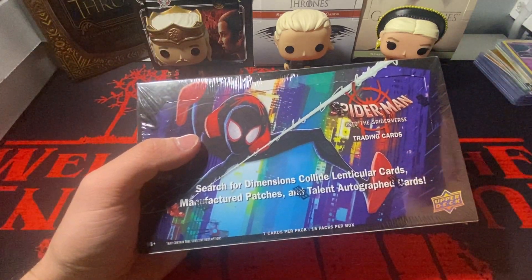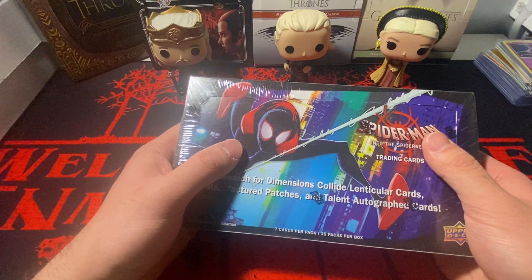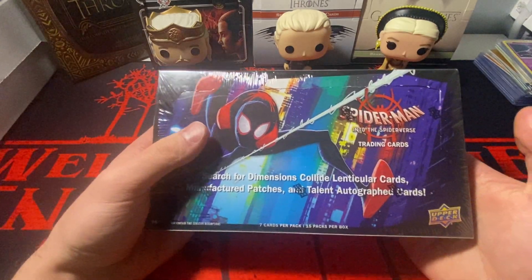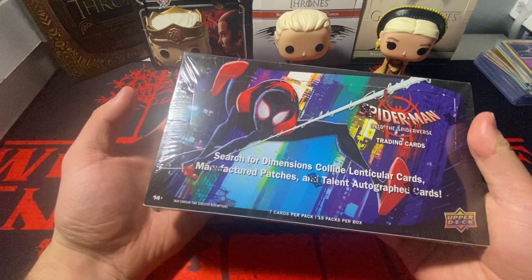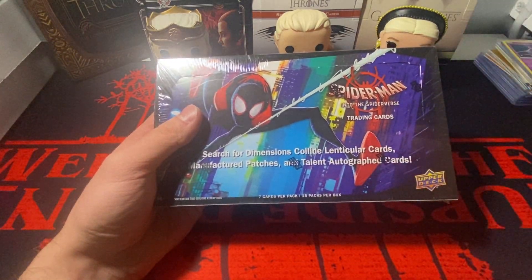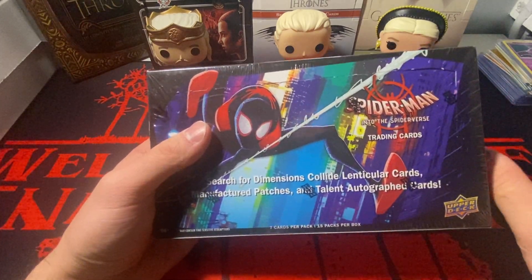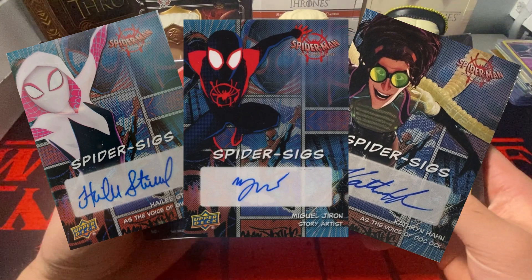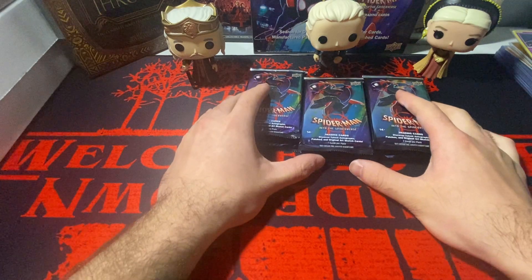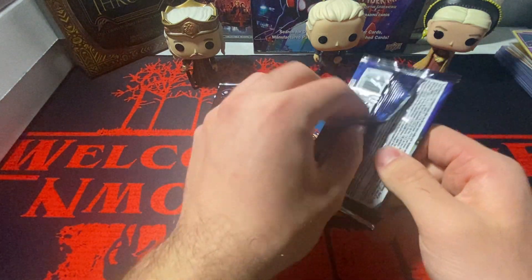I think the first one came out a couple years ago and the next one's coming out either next year or the year after. We're gonna open up this box. I have the checklist next to me. What I'd be looking for are the autographs — they're one in every 60 packs, so one per every four boxes. Spider-Gwen has autos, Miles Morales has autos, so that'd be really sick to pull. There are also printing plate one-of-ones and sketch cards.